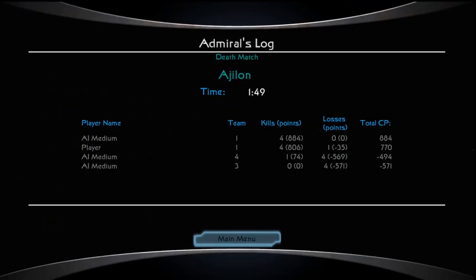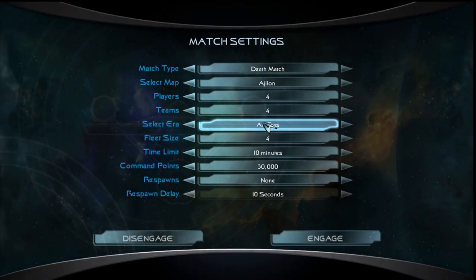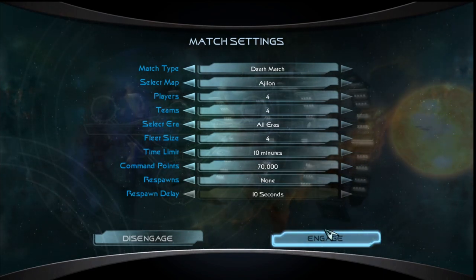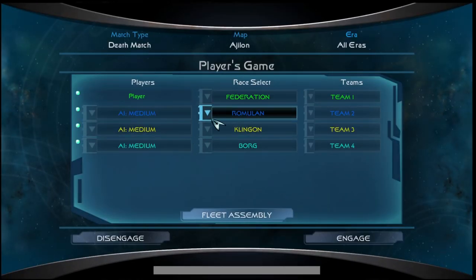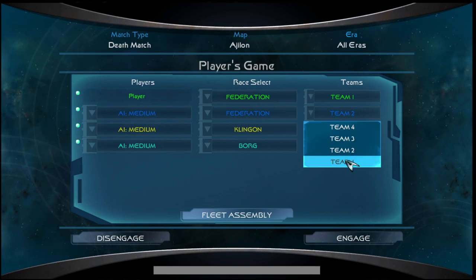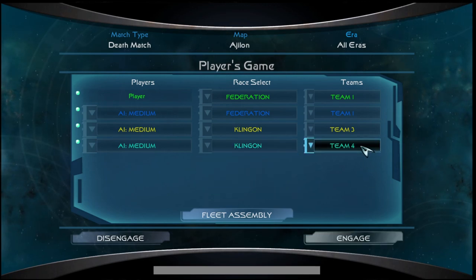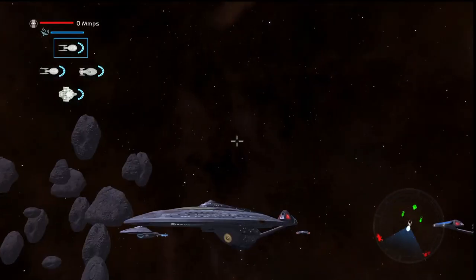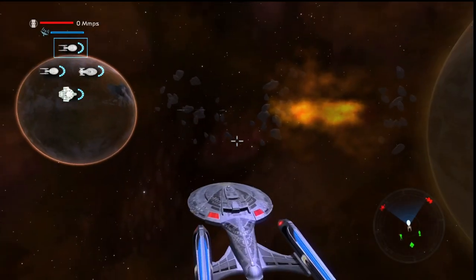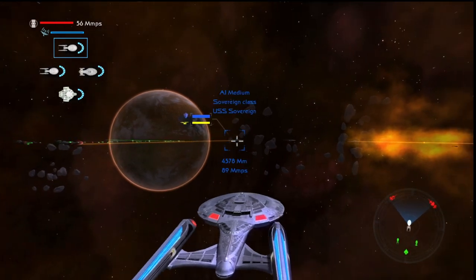I still don't really know how to play. We're going to do one more battle and step it up a little bit — I do have it on all eras. This time we're going to be Federation but leave everybody on medium. We're going to have two Federation ships and go all Klingon on the other side. It's the center mouse wheel to control your throttle.